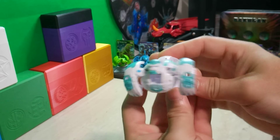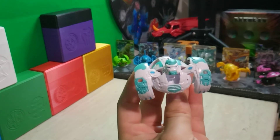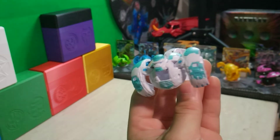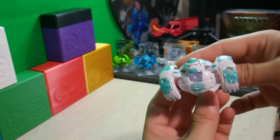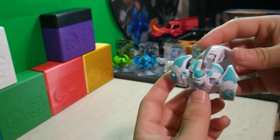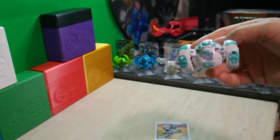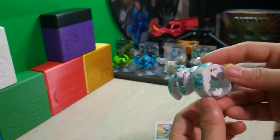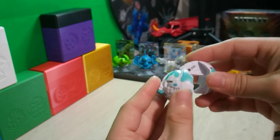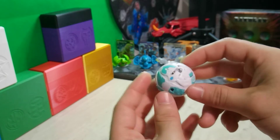There is the detail of the whole face. So for a core Bakugan it does have a pretty decent amount of detail. You can tell what it is obviously. You have the blue. Here is the chest. And then of course the arms are hunched over like a typical gorilla stance that you see all the time. And then to fold it: head down, arms in, and then of course you just close it in. And that is Haos Gortheon.